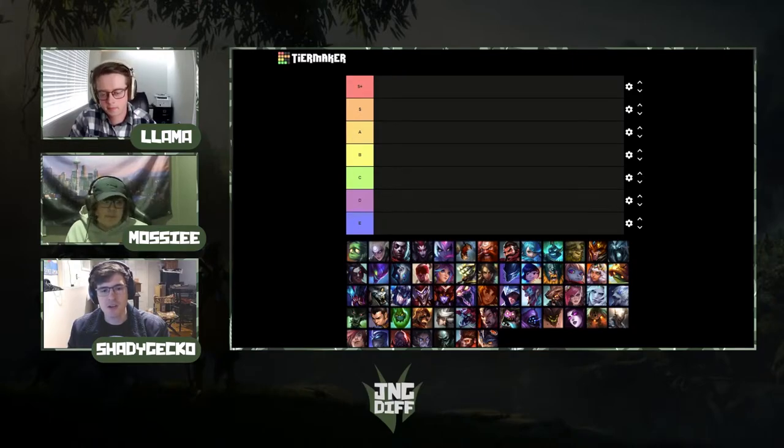B-tier: you're picking jungle in the second phase and the other options have been banned out. They have good counters in some situations but you wouldn't be too sad. C-tier: there are champs in B-tier, A-tier, and above that do what these champions do better. D-tier: you probably should not be picking this unless you have a really good reason. E-tier: you're actively griefing your draft and you will lose.